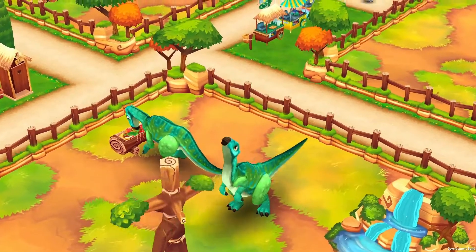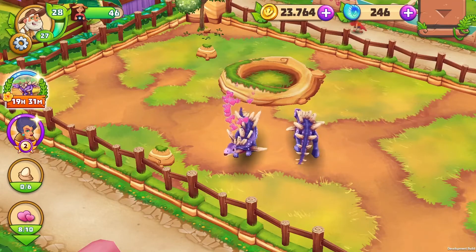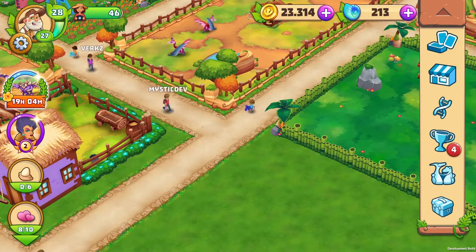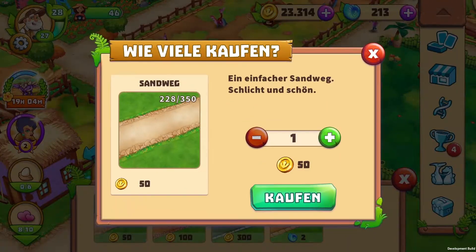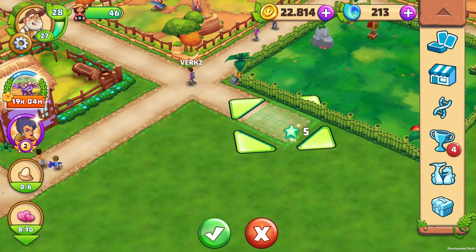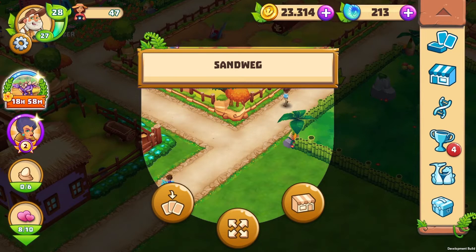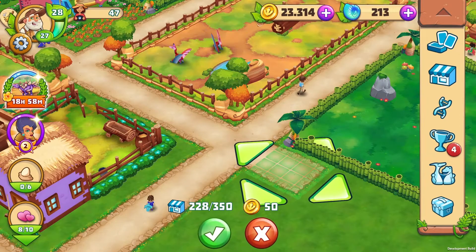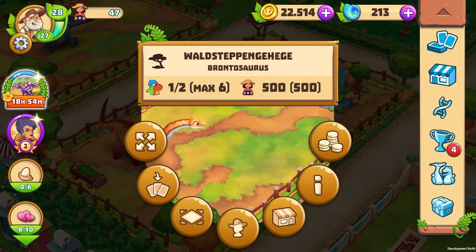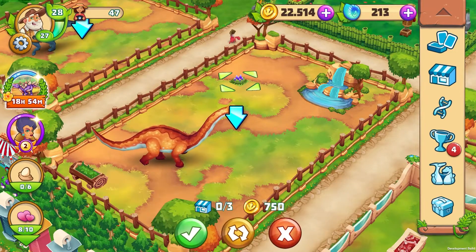That was a lot of information, but you'll see that the gameplay is quite intuitive and will feel natural soon. Sometimes there are alternative ways to perform a certain action. For example, if you want to extend a path, you don't need to take all the steps of first going to the shop, buying pieces of paths, going to the inventory and then placing them. You can also just tap on a path piece to open a context menu and then select the little shop icon. And it's the same with enclosures — this way you can easily see which things can be bought in the store for the respective enclosure.